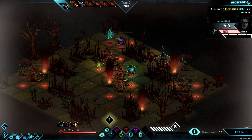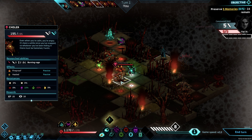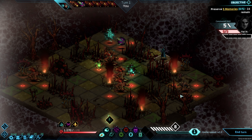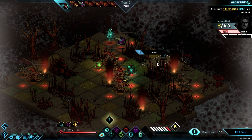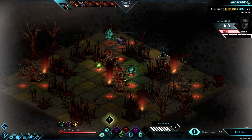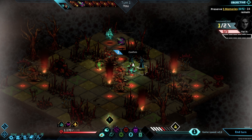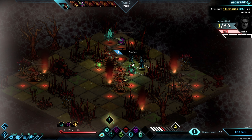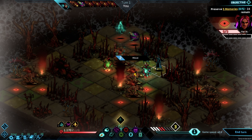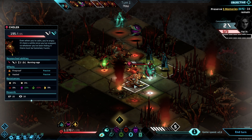At first we have a concealment effect, meaning every enemy on the battlefield isn't aware of us — until we use five action points, they won't see us or attack us. In Wantless, the unique style of the combat system is that all the action points we use, the enemies gain as well — as you can see by the three bars on top of their life bars.